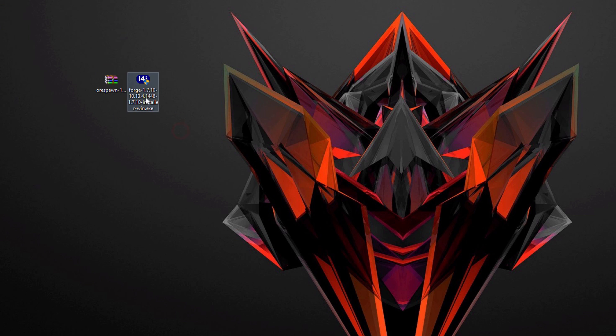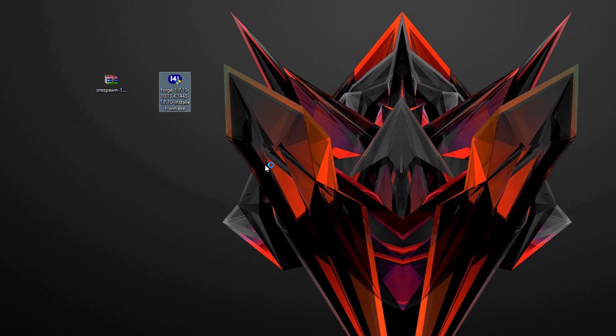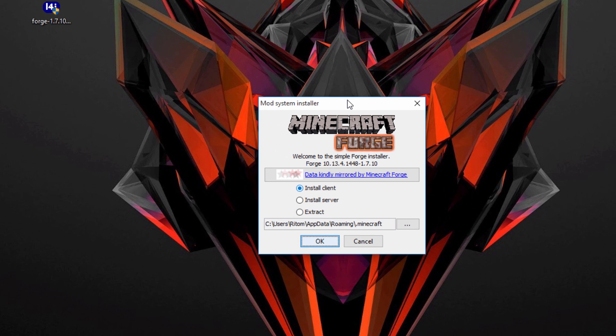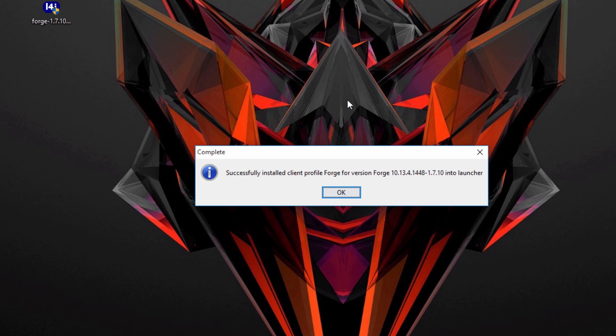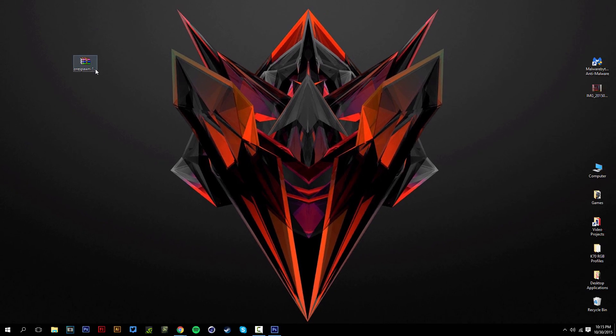Now you should have two things that we downloaded. We have the Forge exe file and then we have a zip file for the Orspawn mod. What we want to do with the exe file is right click and run as administrator. Hit yes, and this should start up an installer. Once you're on this installer, make sure it's checked on install client, and make sure it has your .minecraft folder right there. Then hit ok, and it should start downloading and installing Forge. It should say successfully installed — hit ok on that. You can then delete the log file and the exe file.